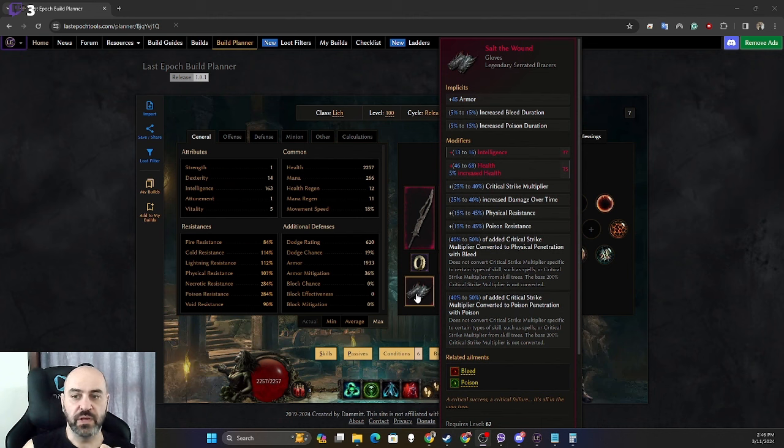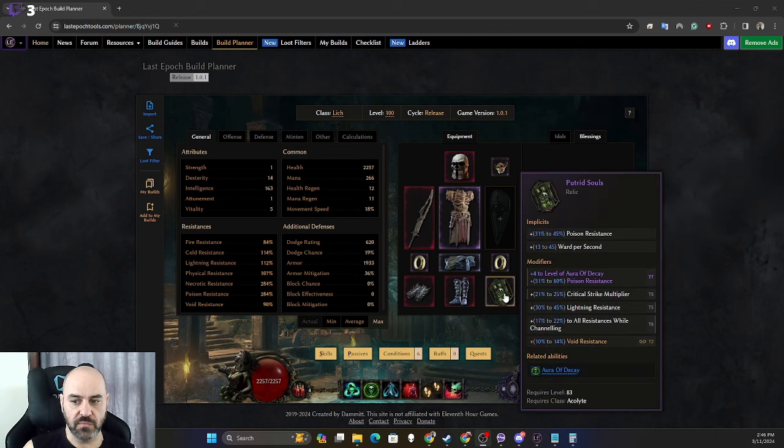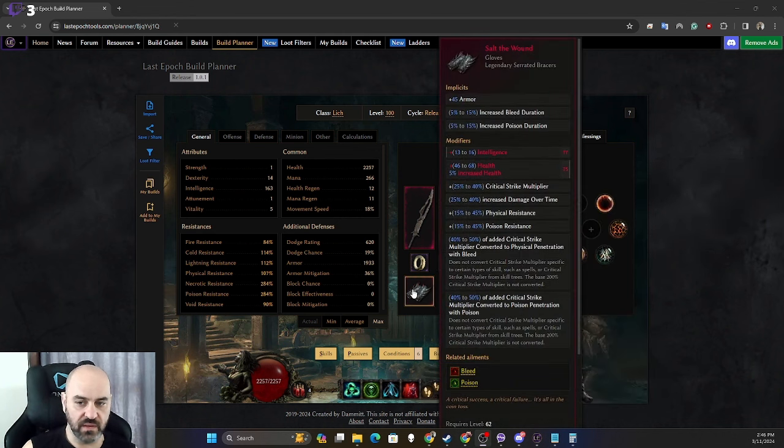For gloves we're using Salt the Wound. This gives us increased damage over time, physical and poison resistance, physical penetration with bleeds for crit multiplier, and poison penetration with crit strike multiplier. It's a nice boost to damage and survivability. If you get LP, slam in hide repel. We get crit multiplier from a blessing, the relic, and the gloves, netting about 30–40 penetration with poisons and bleeds.